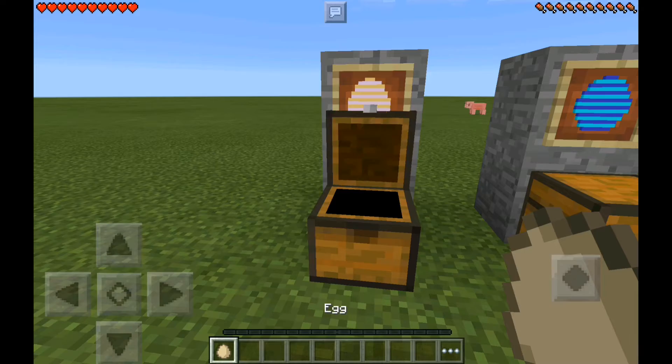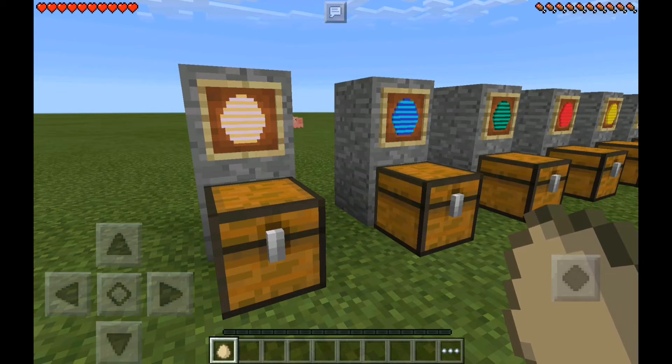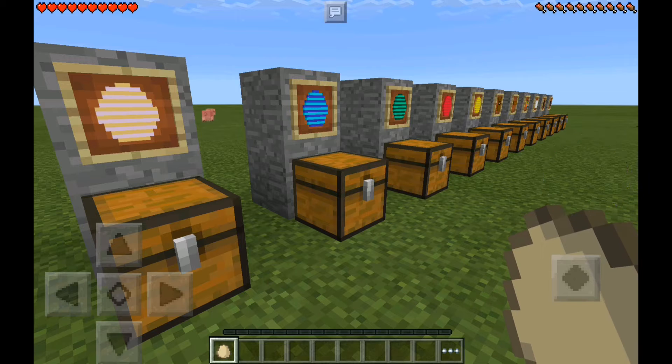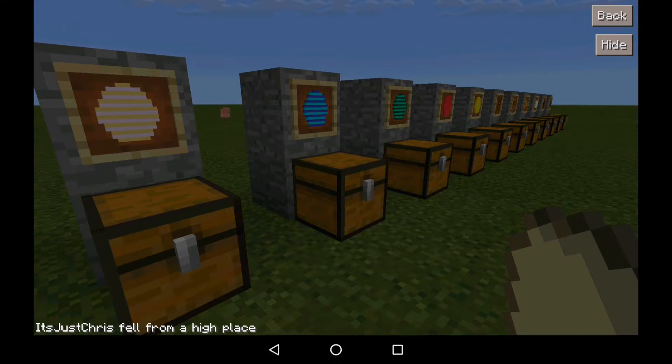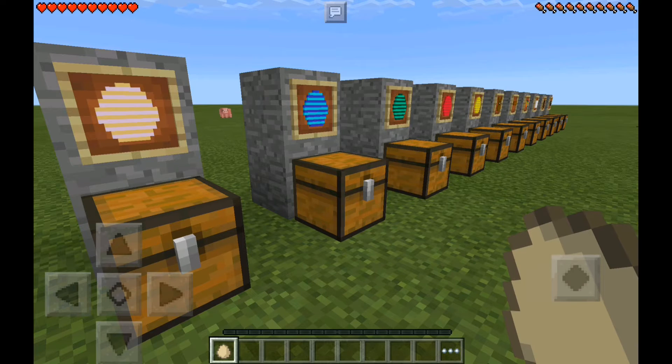Let's get started with the first item, which is the Easter Egg. By the way, these items are not in the creative inventory because the code for that kept glitching out. Also, there's no mod-maker label in chat — that kept glitching out too and I'm not sure why.